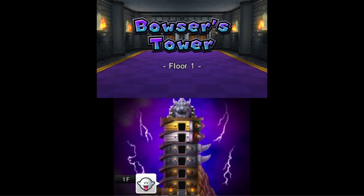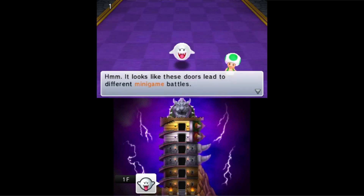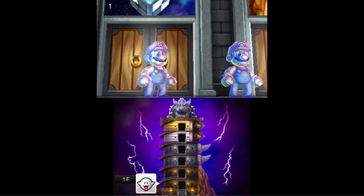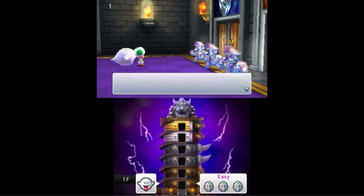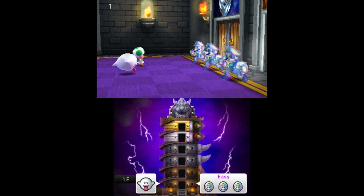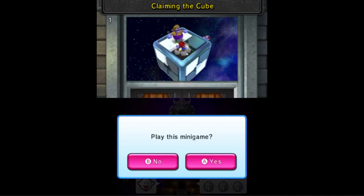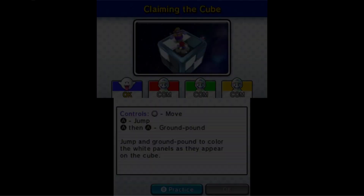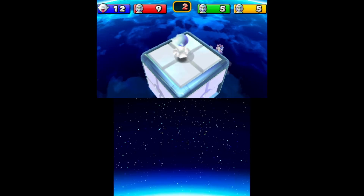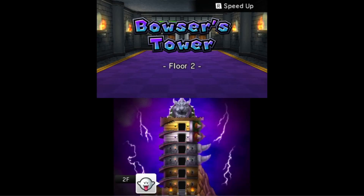We're here in Bowser Tower floor one. We're going to pick between one of two minigames, and here are our opponents. We're going to try Claiming the Cube — I feel like this will be the easier minigame. Don't expect me to play perfectly for most of these minigames, but that was pretty good. Into floor two.